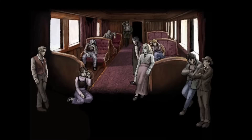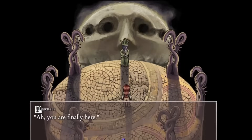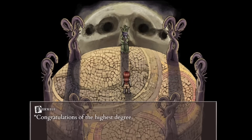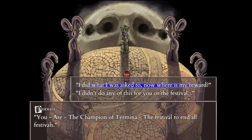This is also known as ending A. The other two endings depend on the dialogue options when speaking to Perkeli again after reaching the moon tower. Perkeli reveals that the moon god, the trickster god Rare, is actually long gone and that he serves a new god — the sulfur god. Perkeli asks you to join their ranks as you are now the winner of the festival. You can either decide to join him or decline, both of which will require you to defeat Perkeli in battle.